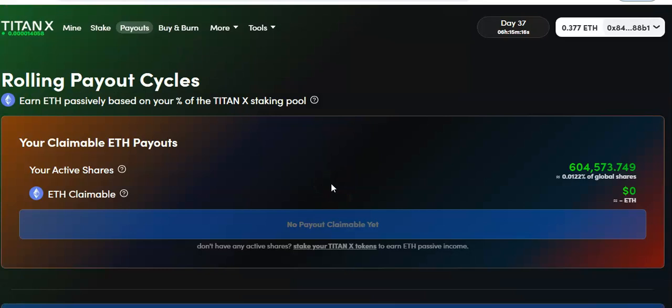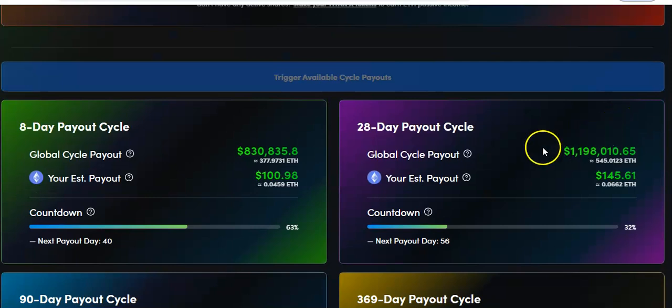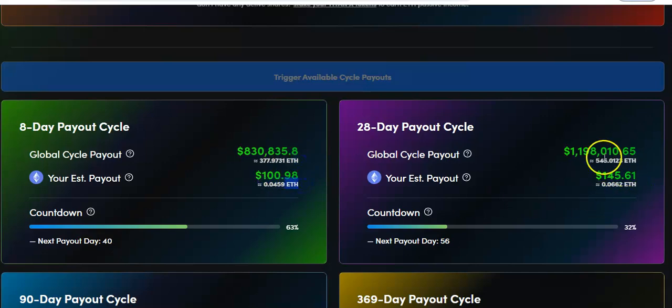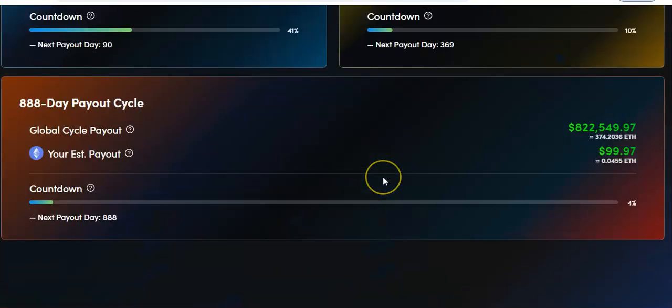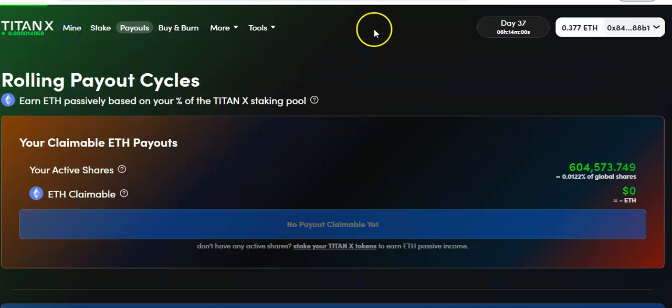The reason I like the staking is because it's all ETH. This page has nothing to do with TitanX — it just accumulates right here in ETH. The price of TitanX can be a penny, a dollar, half a penny — it doesn't matter. This accumulates in ETH. And once it's in there, that's it. You stake your TitanX and it's all ETH, baby. I'm loving that staking side.